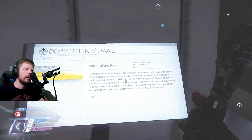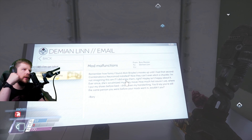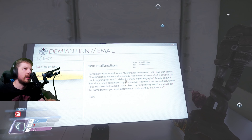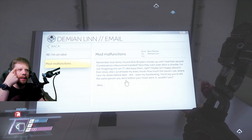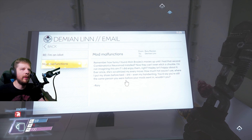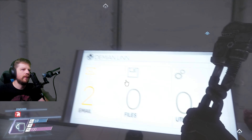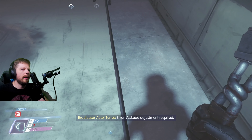This is Rory Mannion to Demian: 'Remember how funny I found Alvin Broyal's movies up until I had that second Combinatorics Neuromod installed? Now they can't even elicit a chuckle. I'm not imagining this, am I? I did enjoy them, right? Ailey isn't happy about it. Ever since, she's scrutinized my every move — how much hot sauce I used, where I put my shoes before bed, even my handwriting. You'd say you're still the same person you were before your mods went in, weren't you?' Well, that's kind of a terrifying thought.